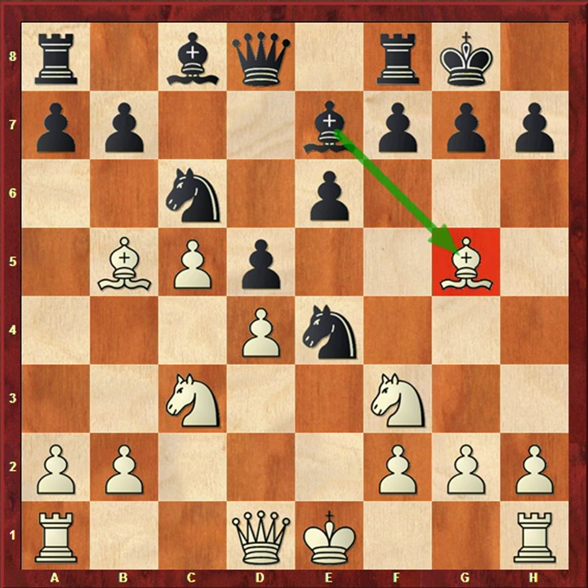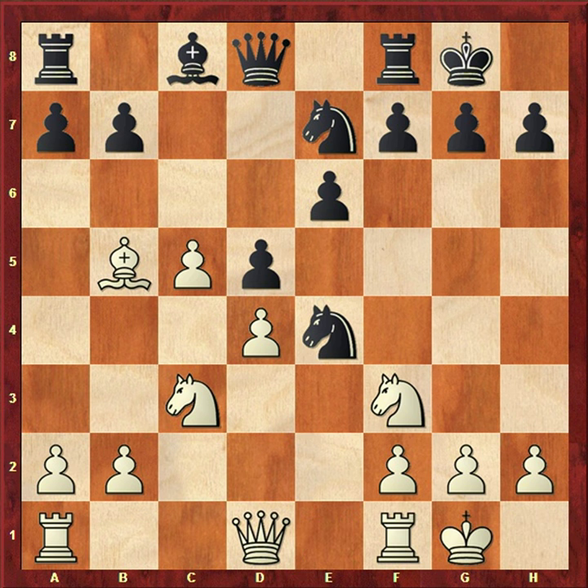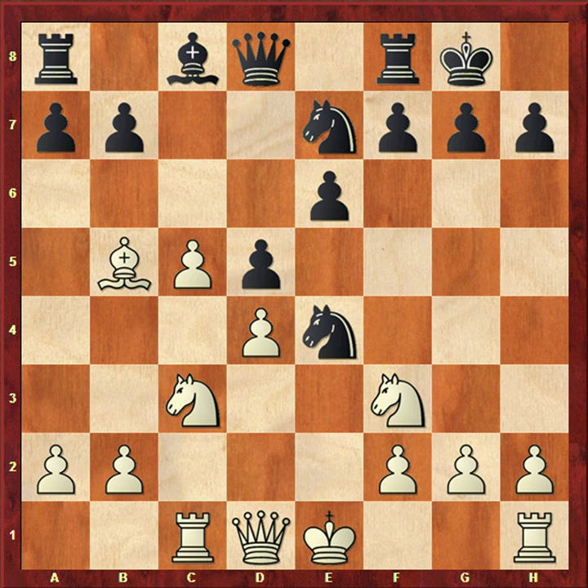After Bxe7, Nxe7, white plays Rc1. The idea behind Rc1 is: if black plays castles, black can take the Nc3, and after Bxc3, the queenside pawn majority is gone. But with Rc1, if Nxc3, then Rxc3 and the queenside pawn majority is still in white's hands.